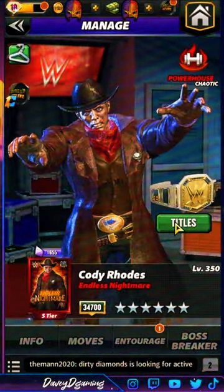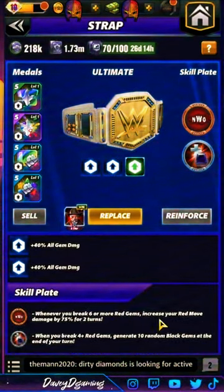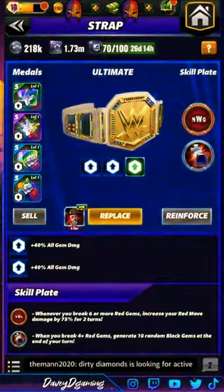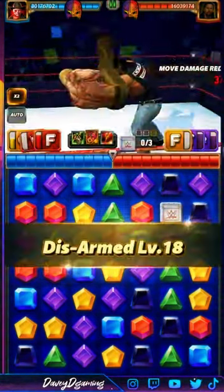On top of that, the NWO plate — whenever you break six or more red gems, increase your red gem damage by 75% for two turns. And the 'I Pity the Fool' plate — when you break four red gems, generate 10 random black gems at the end of the turn. This build would ideally work with double takedown medals, but I'm being lazy and keeping the Fury twos.